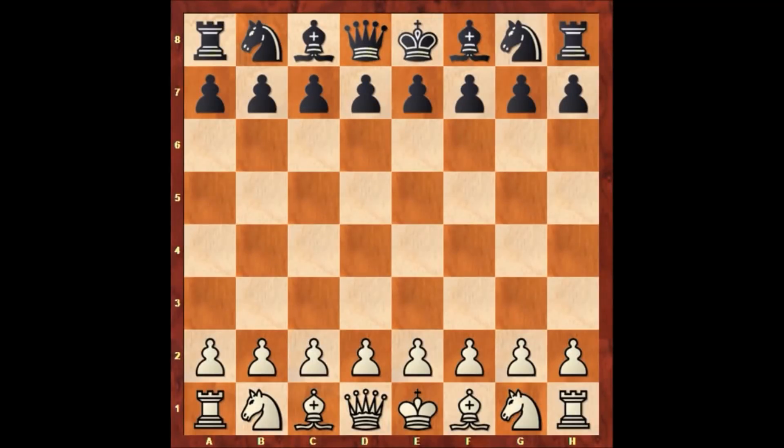Hello everyone, and let's check out another very beautiful chess game by Wilhelm Steinitz. In this chess game, Steinitz has the white pieces, and his opponent is a player named B. Bird. His first name is unknown, that's why his name is B. Bird — not a famous player. So let's quickly check out how this game went on.